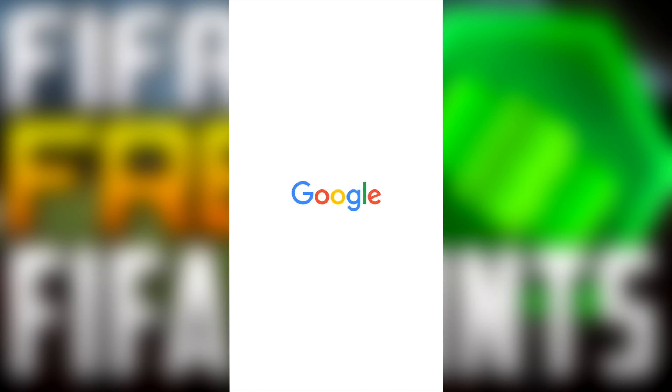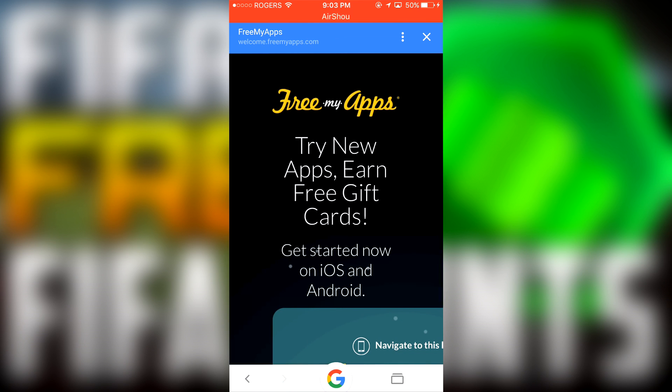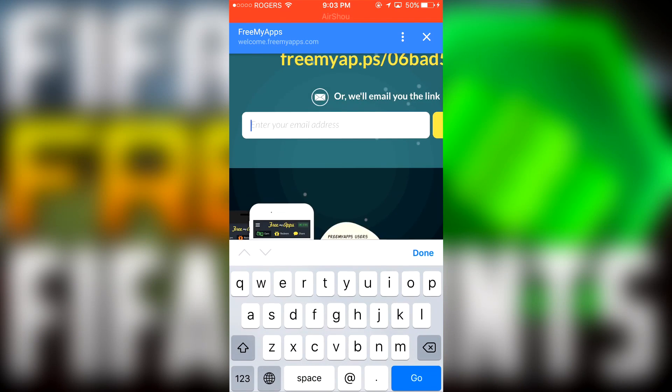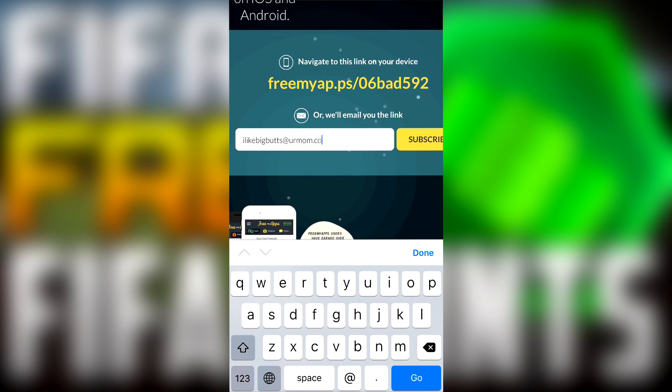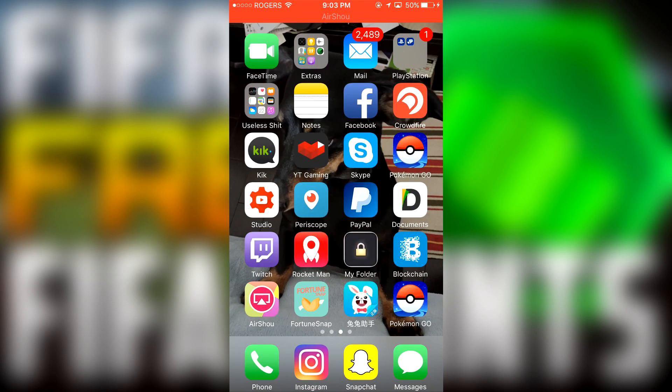Now what you guys want to do is click the first link in the description and load it up on your phone. I'm gonna click it right here through Google. Anyways, clicking the link will bring you to freemyapps. You'll see a little white bar — just type in your email address and hit that yellow subscribe button. You won't receive any emails in the future; it's not a subscription thing, it's just to confirm your email address.